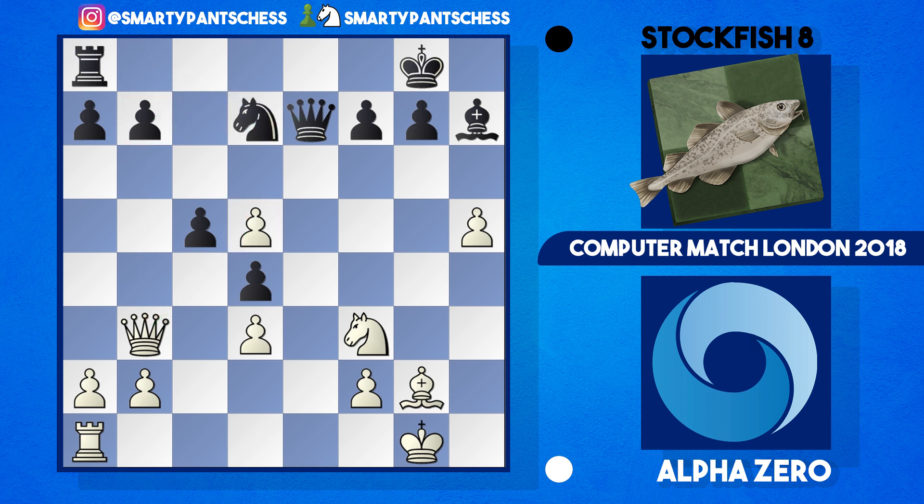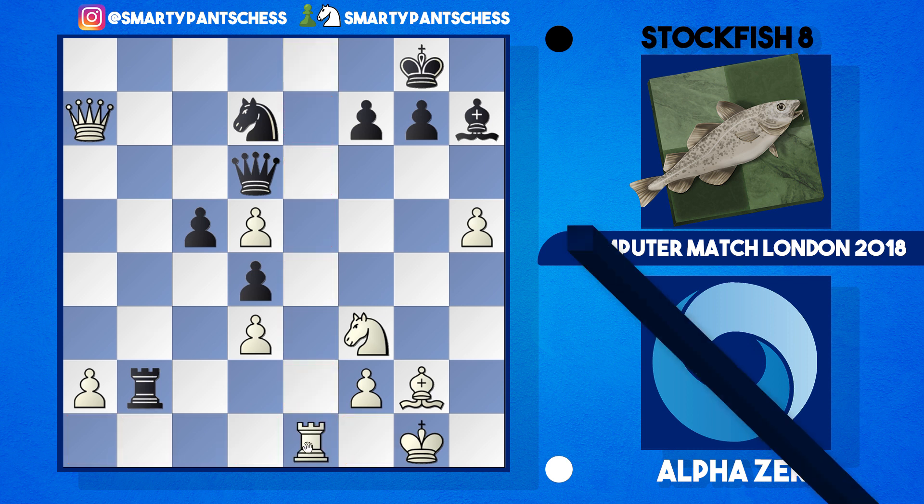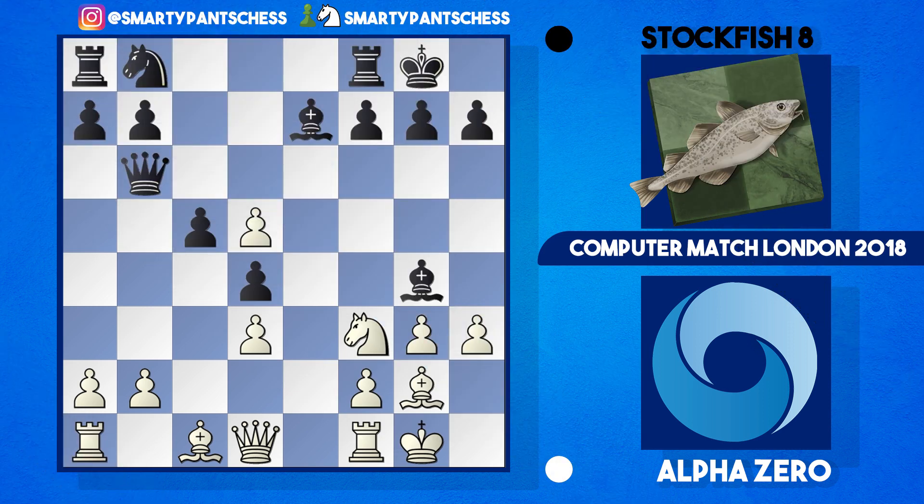Stockfish gave knight d7 as the best move, then white plays rook e1 to the open file, queen d6, and then queen takes b7. Play would continue maybe rook b8 and queen takes a7 — white's probably got an advantage there. So we go back to the game — h3 has just been played. Instead of bishop h5, Stockfish decided to capture on f3.